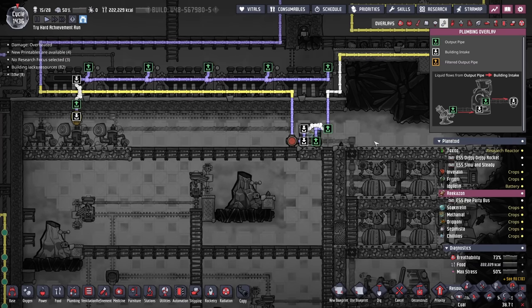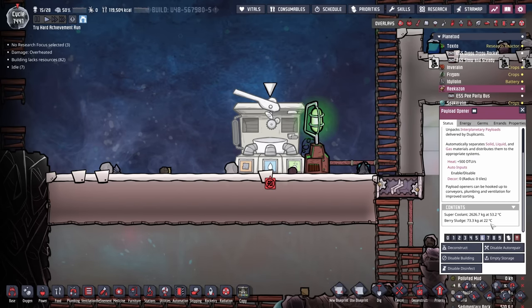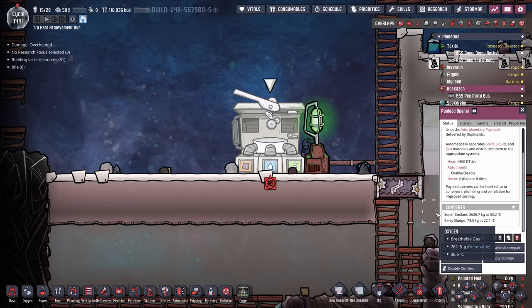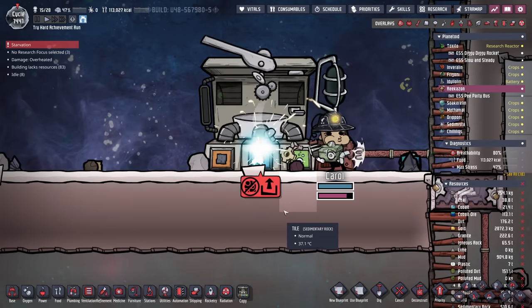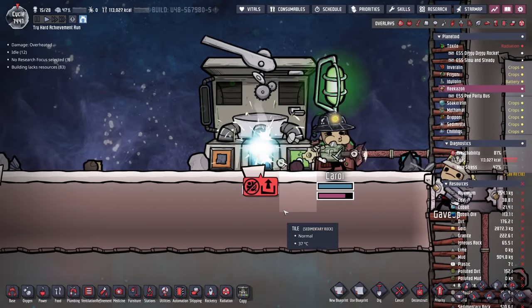I'm going to get this thing loaded up and fired on so that as we're building this, it'll already start cooling everything off. For our projects, we've sent over some more supplies from the home planetoid — including 73 kilos worth of berry sludge to keep the dupes fed, because we're down to 116,000 calories, along with another two and a half tons of supercoolant. We'll empty that storage, but for some reason they always try to empty it by shooting in the other direction. That's the only building I've ever seen them do that, and they've done it multiple times.